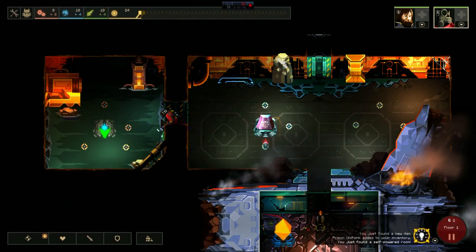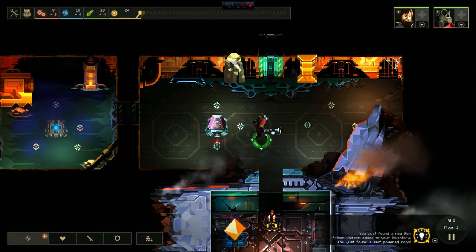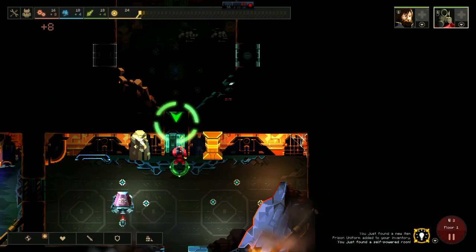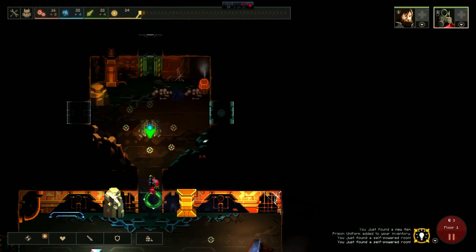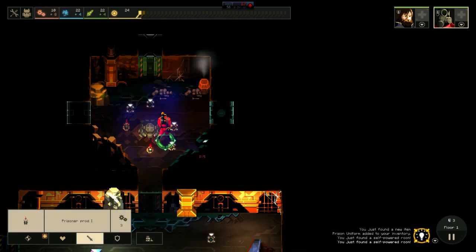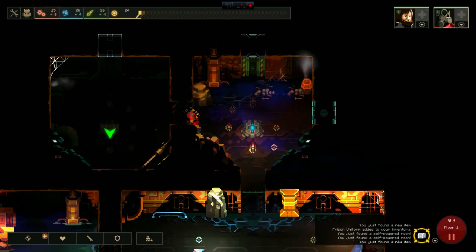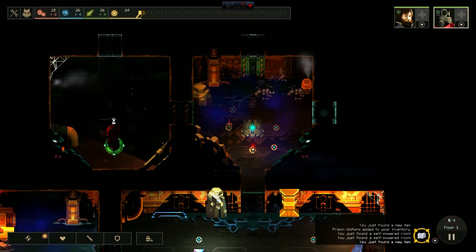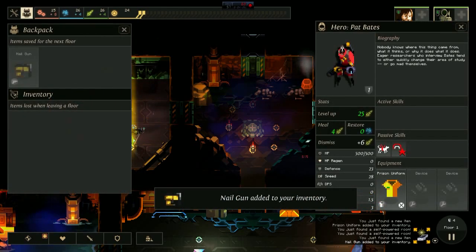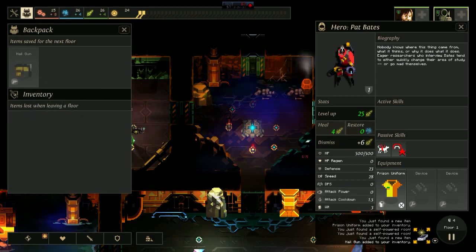Looks like the next room is already lit up, so we'll just leave that one alone. We don't have enough Industry to build anything else, so we're going to go up and see what's happening. This one's lit up too. I'm going to place three Prisoner Prods just in case, because when I unlock these other rooms, monsters are going to be coming down to get at my crystal. No monsters yet — Nail Gun added to our inventory. It has attack power of 11 and a cooldown of 0.2.